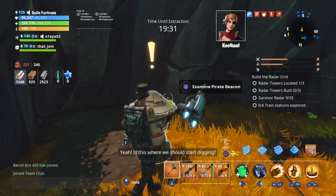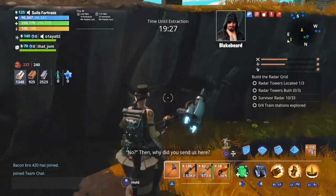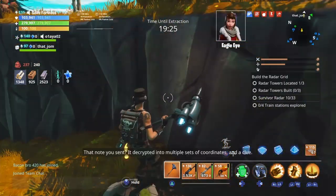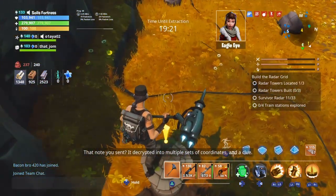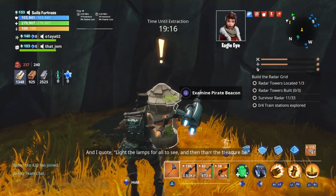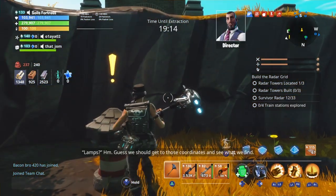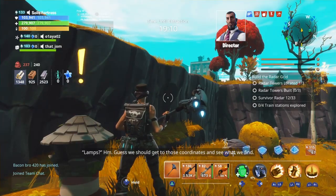[In-game dialogue continues]: 'Is this where we should start digging?' 'Digging? What? No.' 'Then why did you send us here? That note you sent decrypted into multiple sets of coordinates and a clue. And I quote: Light the lamps for all to see, and then thar the treasure be.' 'Lamps? Guess we should get to those coordinates and see what we find.'